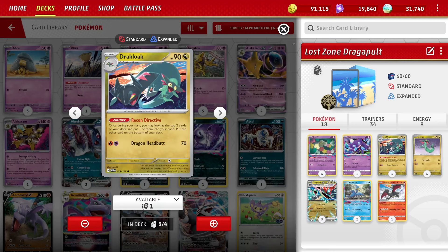Why do we love it? Because Drakeloak is awesome. Playing Drakeloak is better than playing Rare Candy. Other decks play some Rare Candy too, but if you can skip Rare Candy you want to, because Recon Directive is awesome. Once during a turn, look at the top two cards of your deck, put one in your hand, put the other on the bottom. Just once you get a couple of those set up, the deck flows really well.